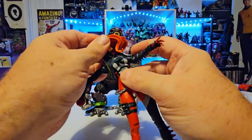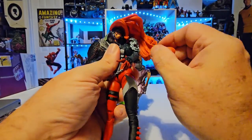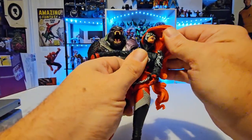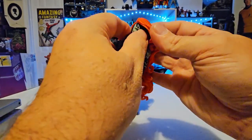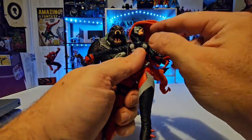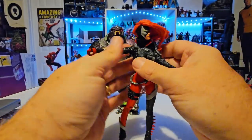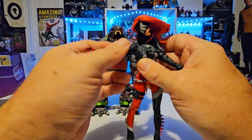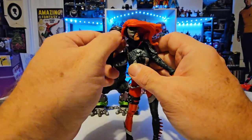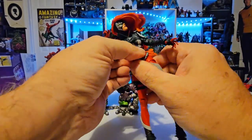For articulation, her head does move left pretty good, but right — you're not gonna get much with these wavy locks of hair. She can look down but not much up. It would have been nice if you could rotate her hair around — maybe next time. If we get her hair out of the way, her arm can go up pretty good; she can do a nice T-pose. Her arm will rotate around, she does have the bicep swivel, and a double bend at the elbow. Her wrist does turn around as well.